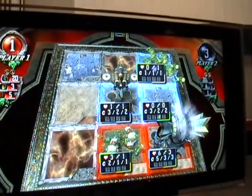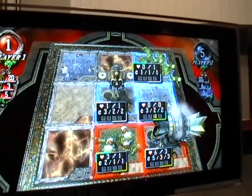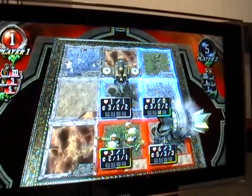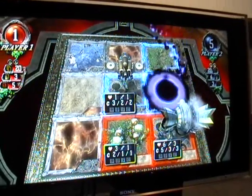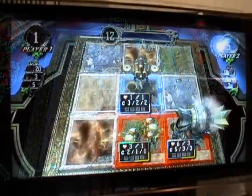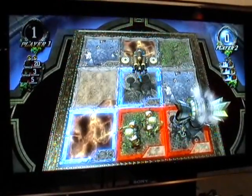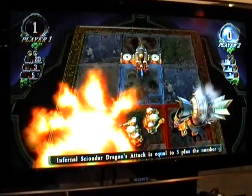There are 90 creatures and 20 spells in set one, with five 30-card pre-cons available at launch. Boosters are eight cards — one rare or ultra rare, two uncommons, and five commons. There are also phantom ultra rares, cards that you won't know what they are until they spawn on the field of play. There are five phantoms in all.